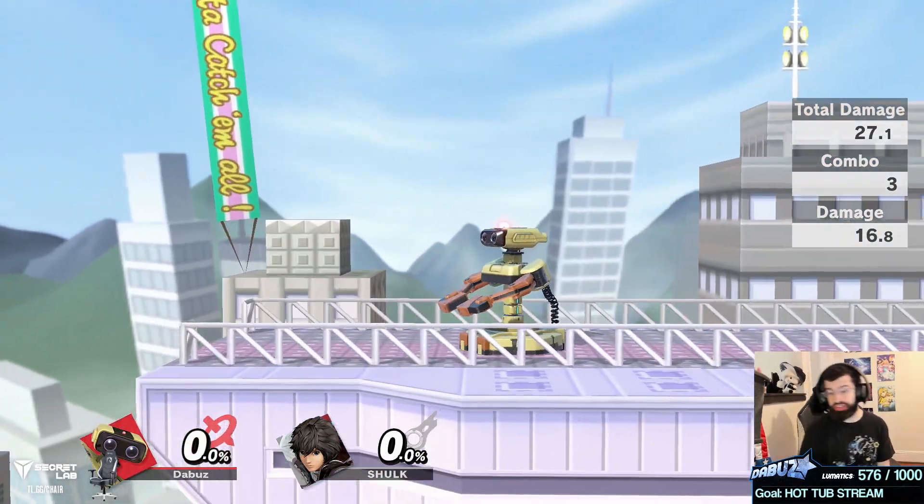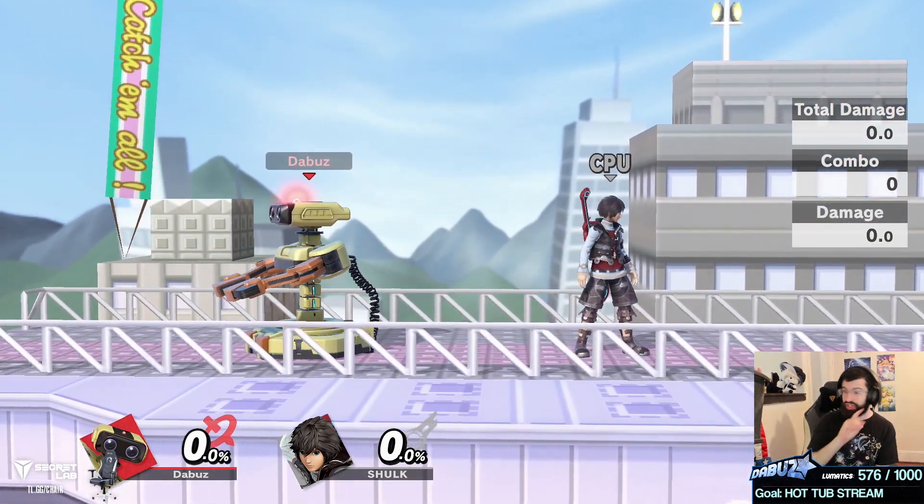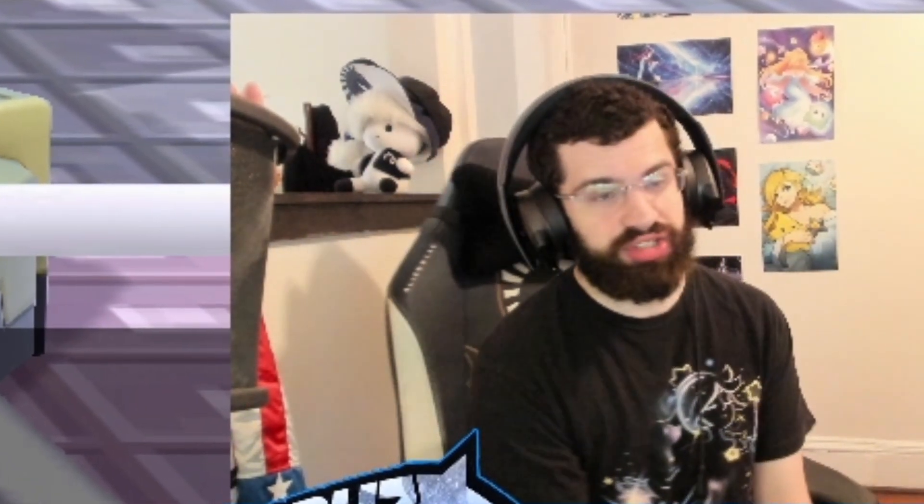ROB players, I want to see you start using z-drops in your game plan. I don't personally want you to succeed because I hate your character — not you — but I'm here to help everyone playing any character except Fox. Sorry Fox mains, I've only encountered one more of you online since the last time.